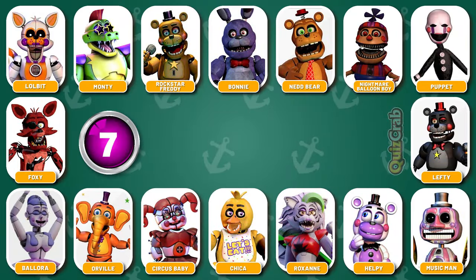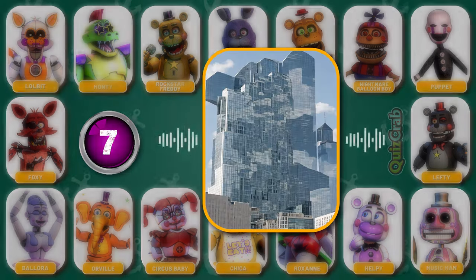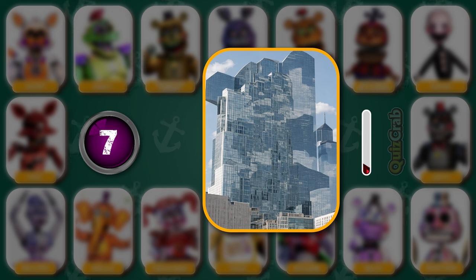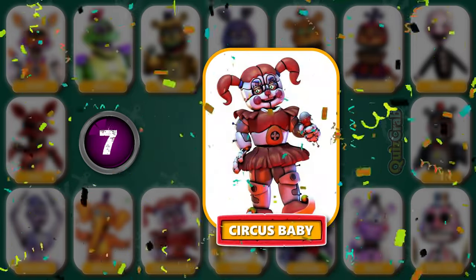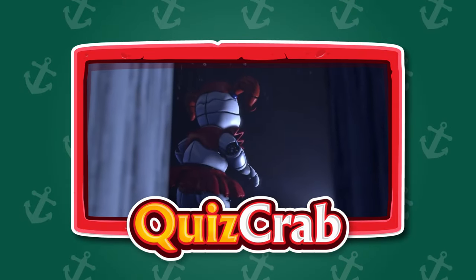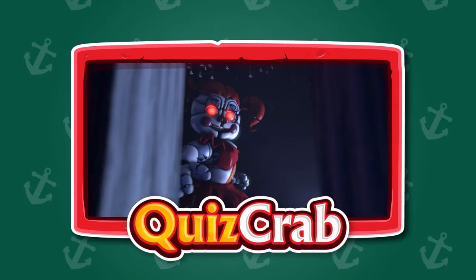Round 7. Identify this character. Voice clip: 'I can hear you breathing. But not...' Can you guess the FNAF character by illusion and by voice? Yes, you got it right — it's Circus Baby. 'I can hear you breathing. But not...'